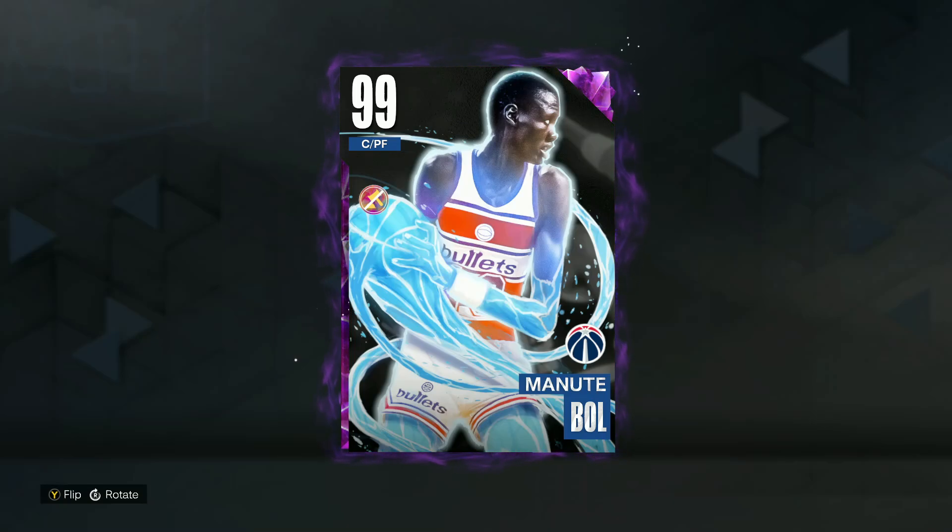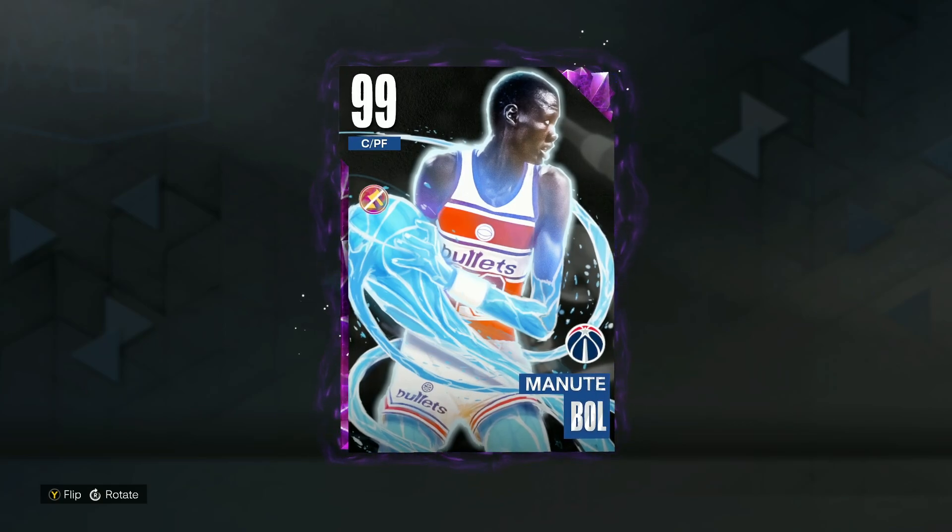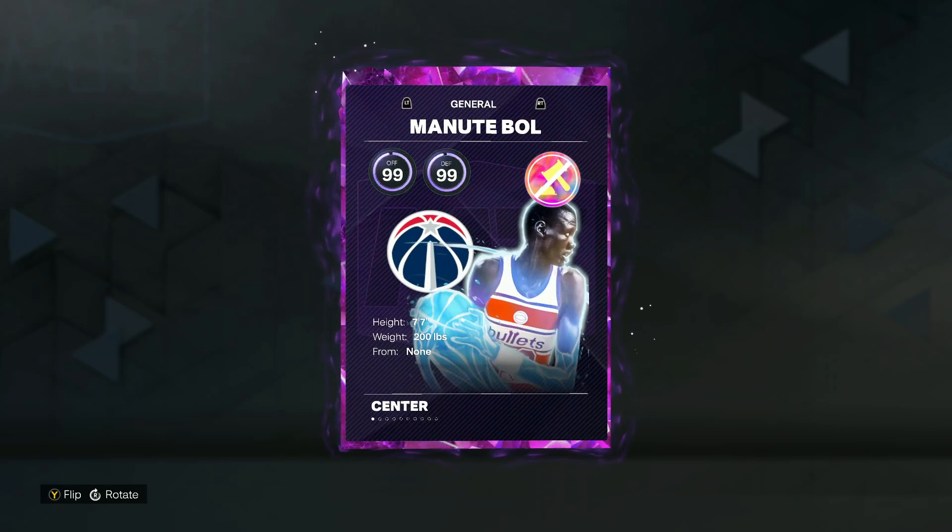We're going to be trying out the Dark Matter Hero Lock-in Manute Bol in NBA 2K23 MyTeam. This is going to be a 99 overall center and power forward card that's going to cost over 10 million MT — easily, maybe even closer to 15 million MT for this singular card. He looks to be the best card in MyTeam. He's seven foot seven and can play both the center and power forward positions, which is extremely nice to have.